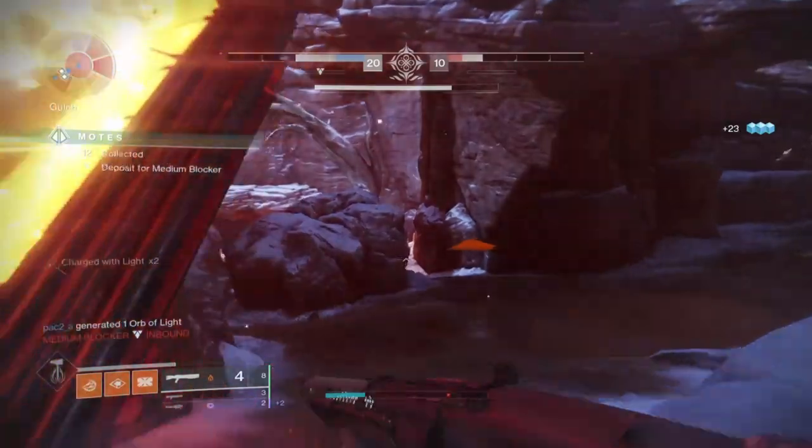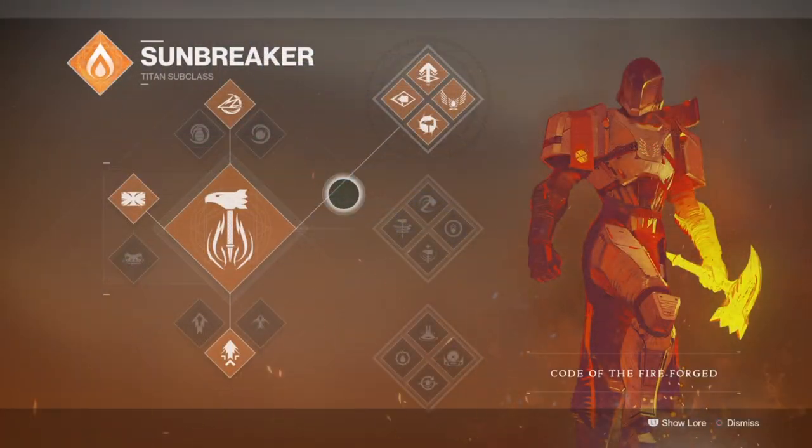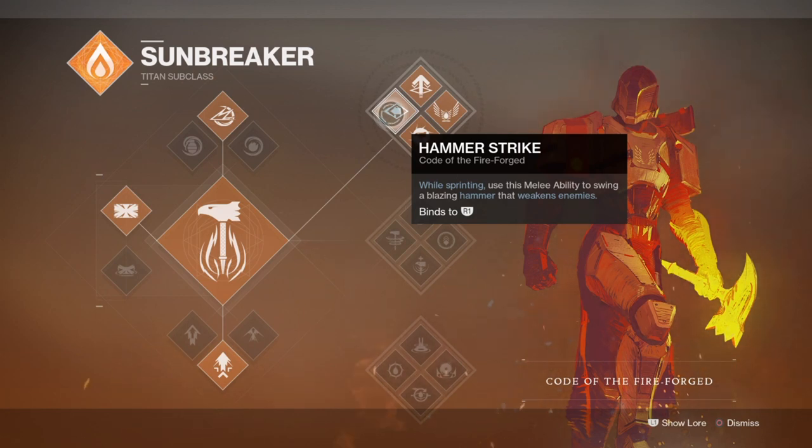For the subclass, we will be going with the Code of the Fireforge tree line for the Hammer Strike perk, and pretty much everything else is just the cherry on top.